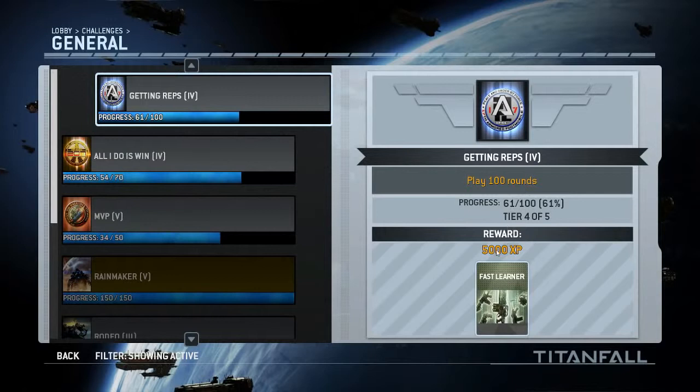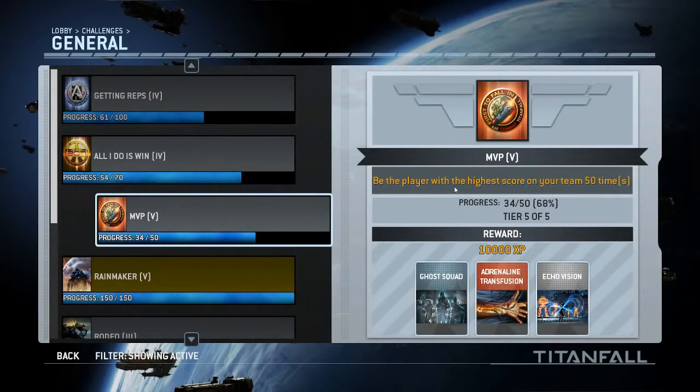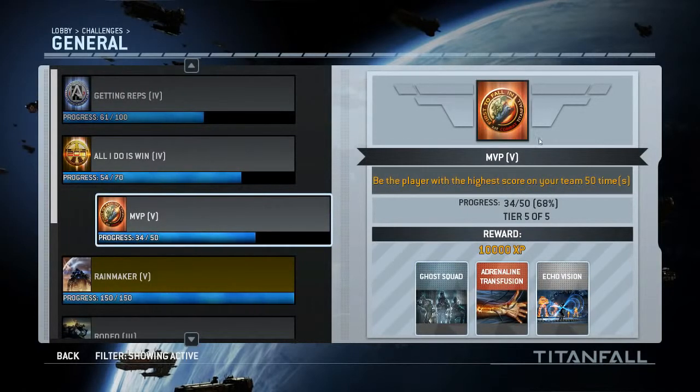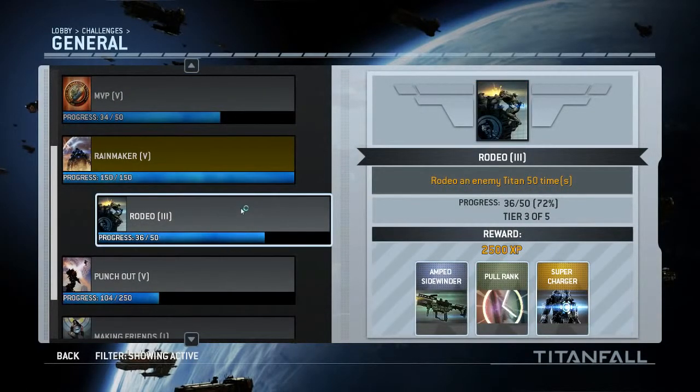For example, this one gives me 5,000 XP and I've got to play 100 rounds of Titanfall — not too shabby, but I don't really want this XP so it doesn't have real benefit for me. But if I go to this one, which is MVP — be the player with the highest score on your team 50 times — this is something you want to unlock because look at all these different burn cards. I need 16 more rounds to complete this challenge, and it gives us real incentive to complete cool challenges because they reward us with burn cards.